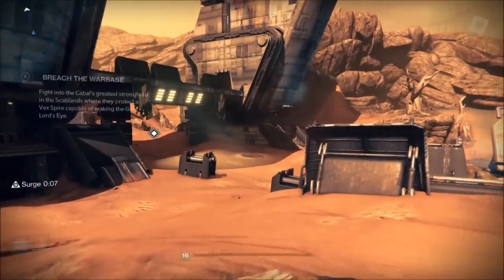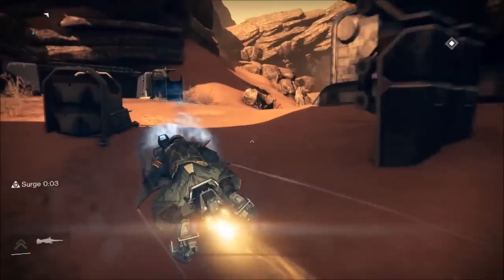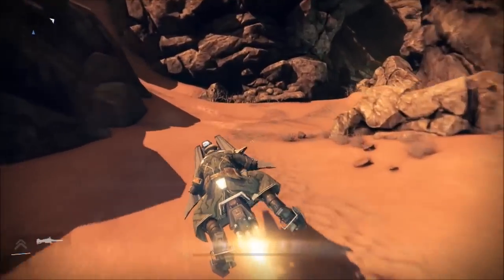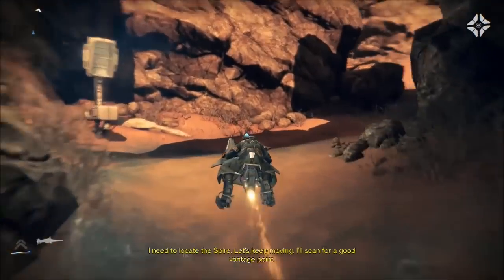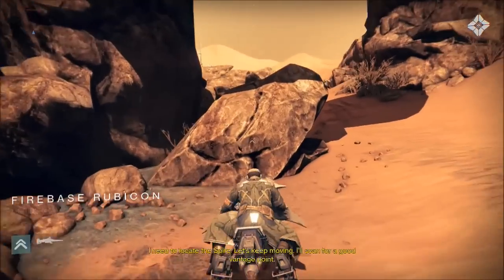Dead, let's keep going where we need to go. The less fighting we do the better I think, because then we can get through this faster. Locate the spire — let's keep moving. Ghost says he'll scan for a good vantage point. All right, sounds good.